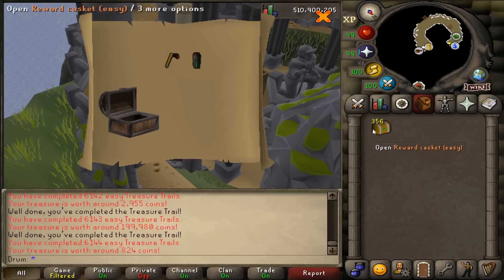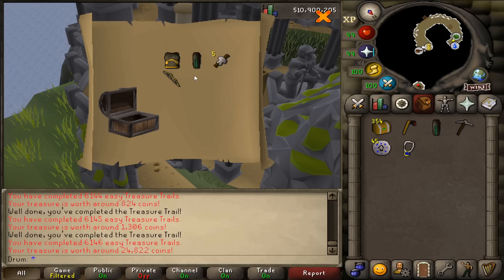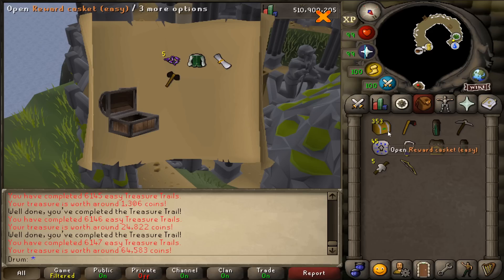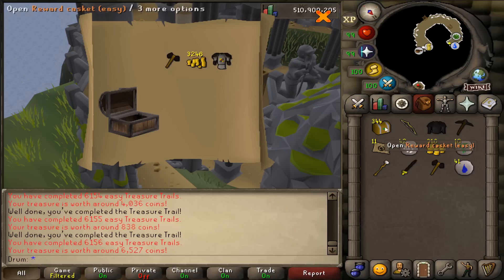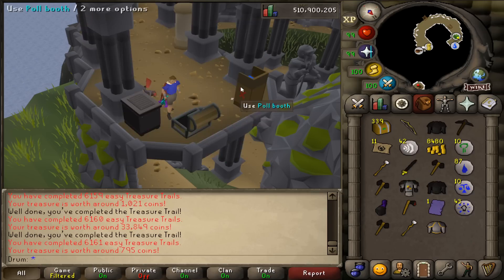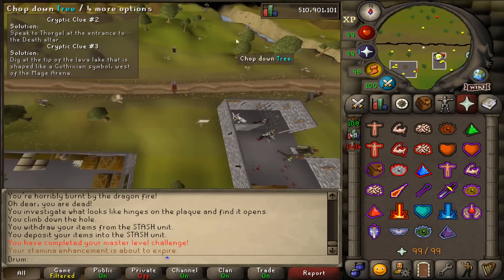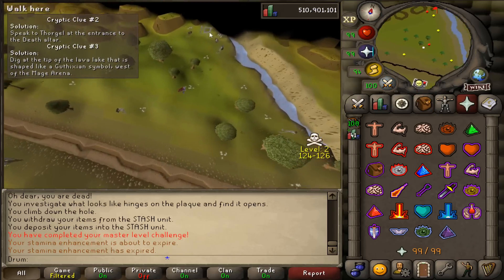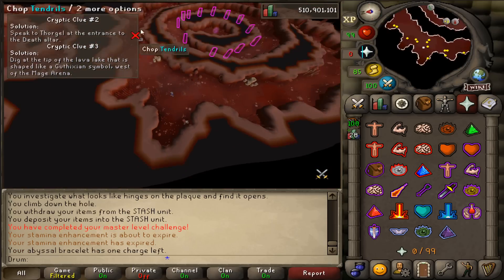Now I'm worried for my master clue. I don't want to go 200-300 dry again like I've done before — that's why master clues are a little bit annoying to get here. By the way, pro tip: a lot of people don't know that this bracelet exists. It's called the abyssal bracelet. When you put it on and go into the abyss over here, as long as you have it on going in, you will not get skulled.